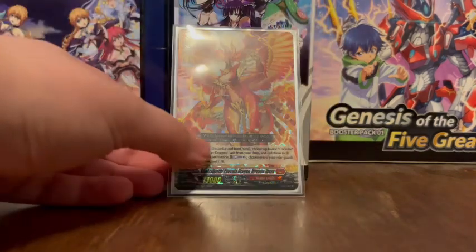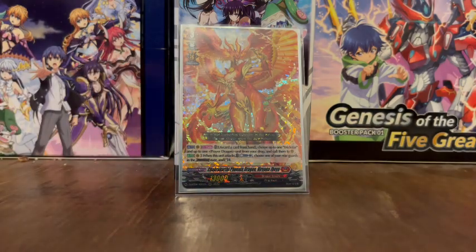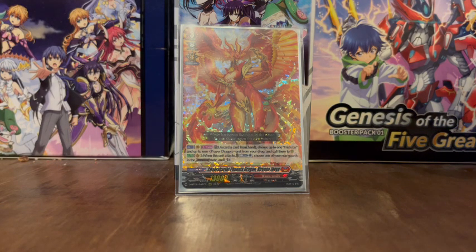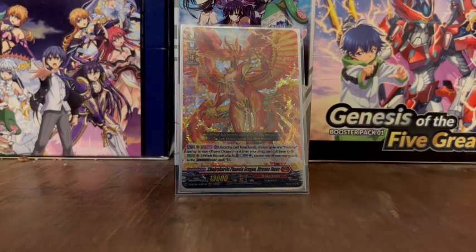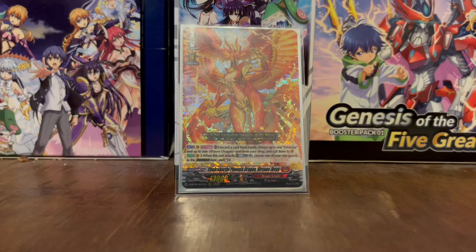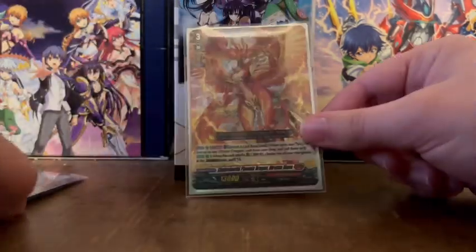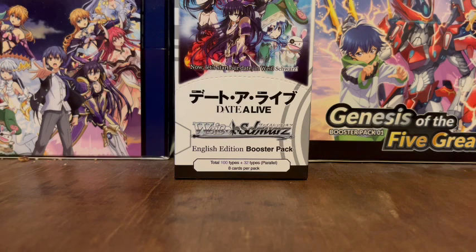And then there's the main Vanguard — the Phoenix Dragon herself, Chakravarti Phoenix Dragon Nirvana Jeeva. Her effects are: discard a card from your hand, choose up to one Trickstar and one Prayer Dragon in your drop, and call them to rearguard circles. And then its other effect is when this unit attacks, Counterblast 1, choose one of your rearguards in the crossover dress state, and you re-stand it. Super simple effects for a Vanguard, but that is because we focus on the rearguards in this deck. Of course, three more copies of Nirvana Jeeva.